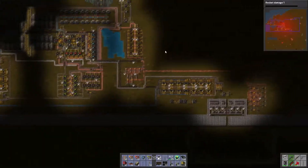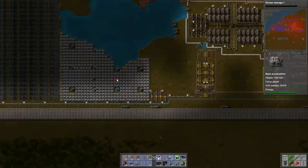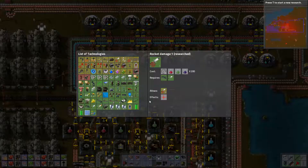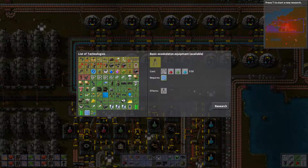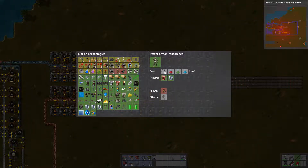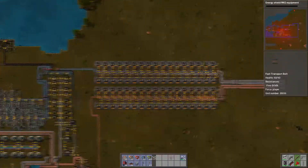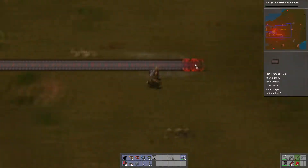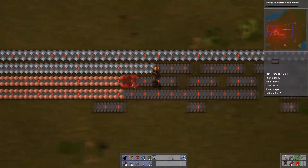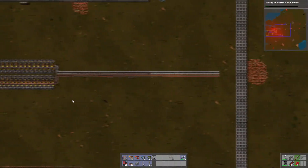So now, pretty much, what I'm gonna do is set up all these accumulators, which should give me plenty of power production. We finished Rocket Damage 1, and we're gonna get basic exoskeleton and power armor done. Here is my new primary ore smelting facility, and finally the start of the main bus, which we will be using for all the resources that we're gonna need. Those old facilities are going to be used for pretty much just pure science production. I'm just extending the dual copper, dual iron line way out here.